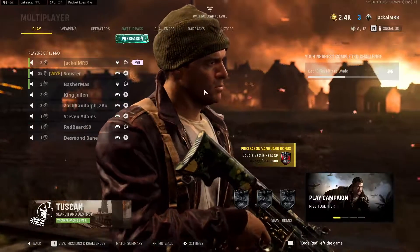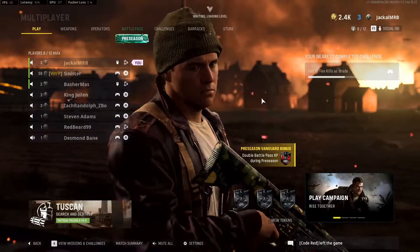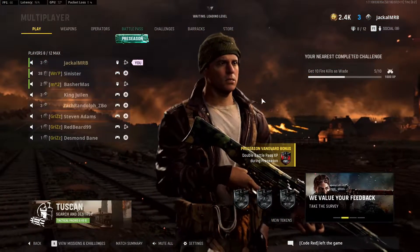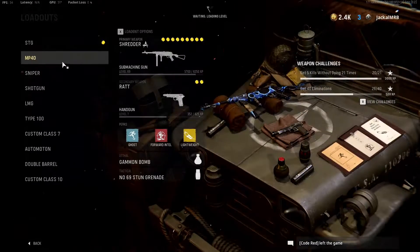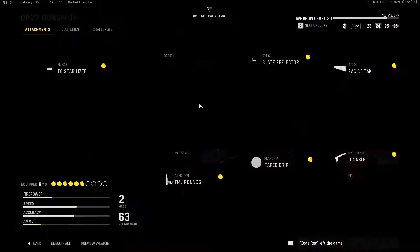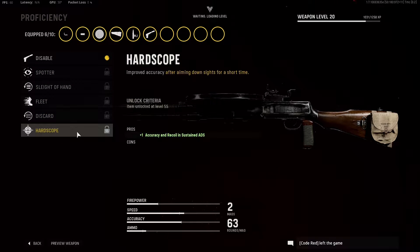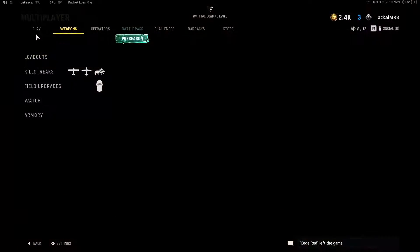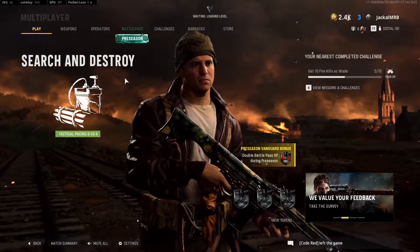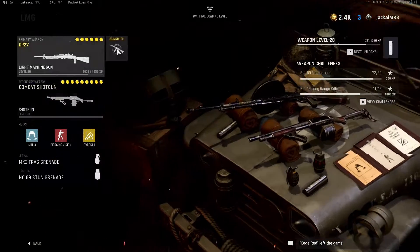In Call of Duty Vanguard, there are a lot of things that can be considered broken — shotguns, the LMGs, the STG, the Type 100, the mortar barrage, and so many other things. Even the guard dog can be broken at times. In today's video, I'm going to showcase one of the most broken perks in the game: Piercing Vision. For those of you that don't know, Piercing Vision basically grants you temporary wall hacks. All you have to do is shoot in the general direction of somebody, and they will light up like a Christmas tree through every single wall.